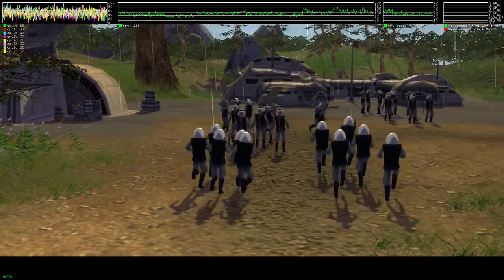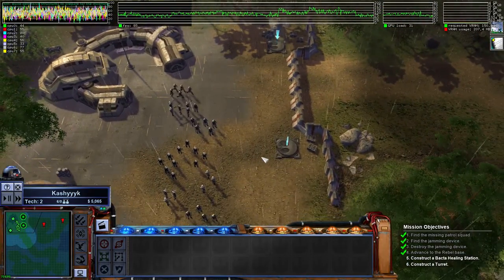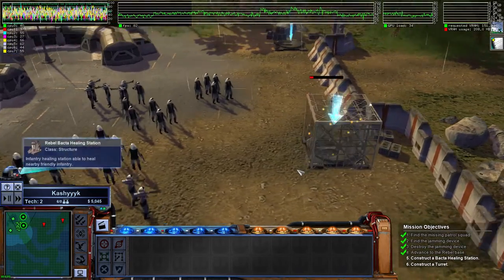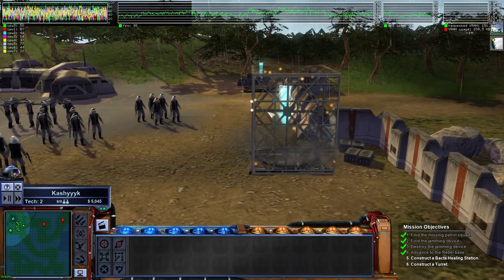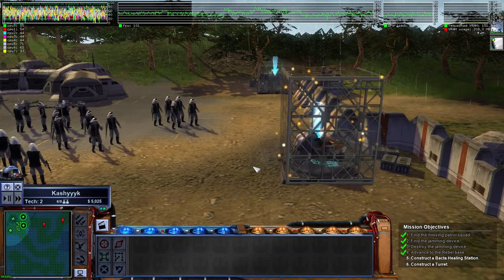We're tracking multiple imperial transports from the east. Get those defensive structures online now! Build defensive structures to prepare for the incoming imperial attack by right-clicking on the build pads located near the base walls and then selecting a defensive structure to be built.